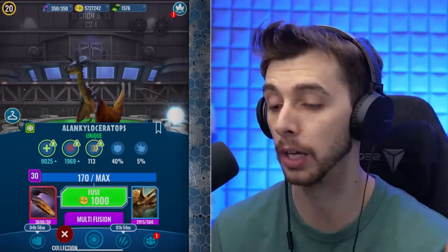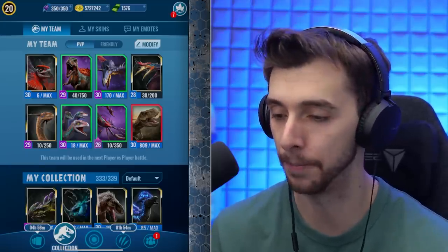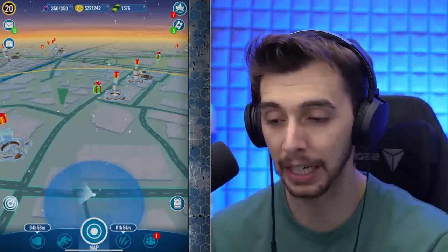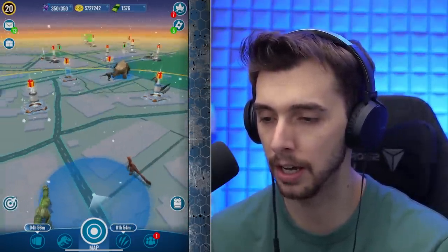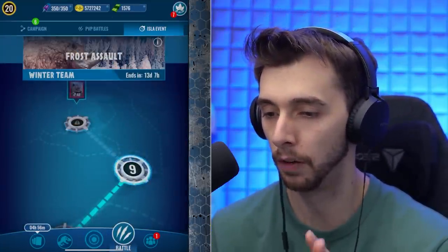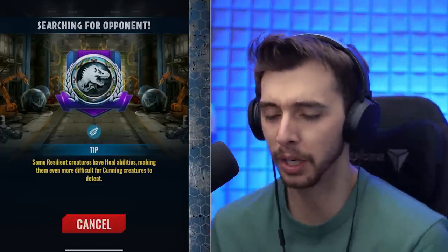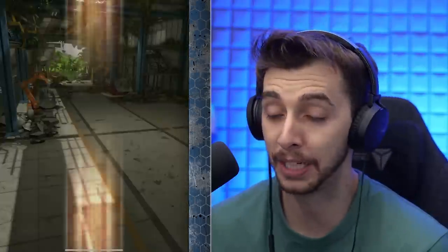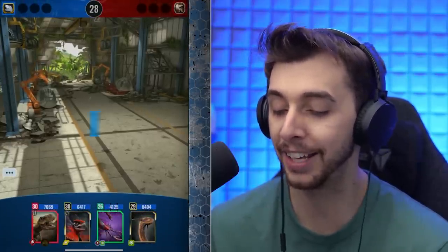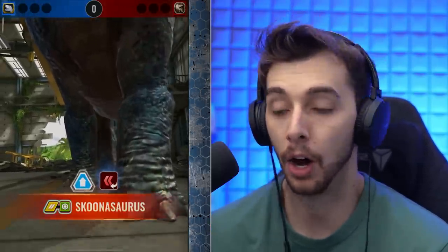Our next level ups are very far away, and I don't think there's anything else I want to level up at the moment. I've done all the incubators out here. Not much else going on — the Scorpion's out for today. That's pretty much as much as I can do of the Frost Assault. We'll do one more battle and just see — maybe we can see the level 29 Geminitis, but I won't hold my breath because whenever I want something in a battle it never shows up and I always get two T-Rexes without fail.